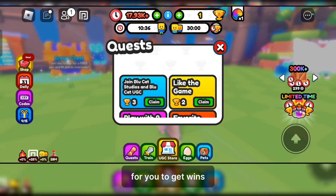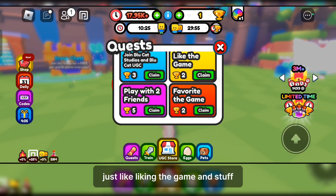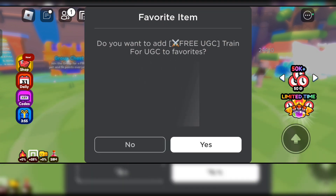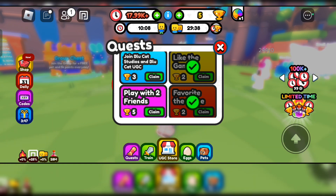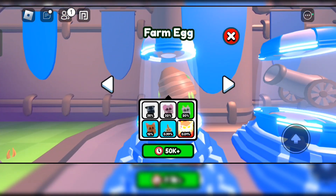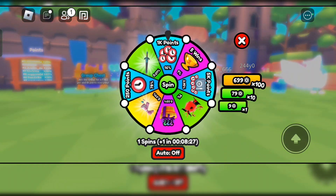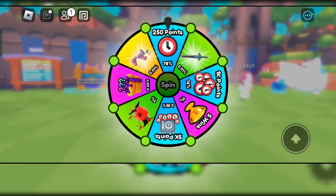The quests are for getting wins and they're pretty easy — just things like liking the game and stuff. You can also get yourself some pets while you're at it because they do make point-earning faster. You can also spin the wheel right here and get some rewards from it.